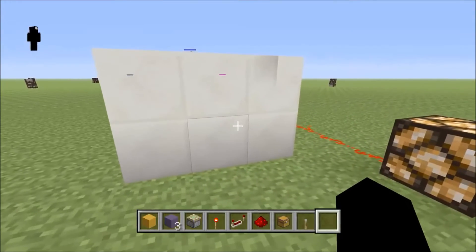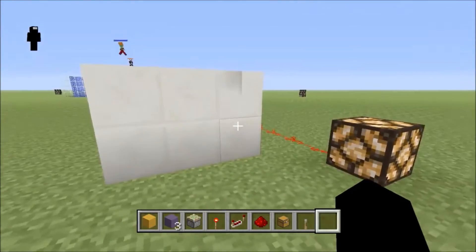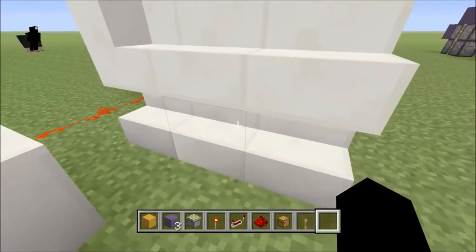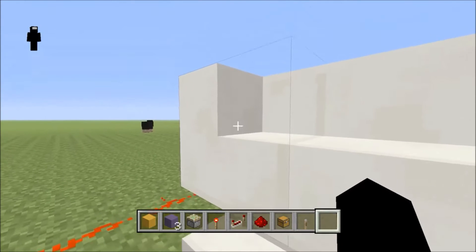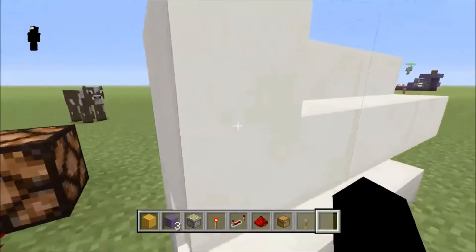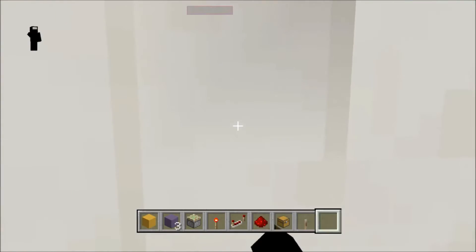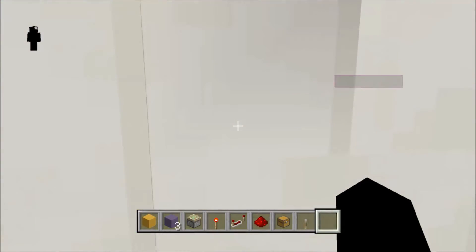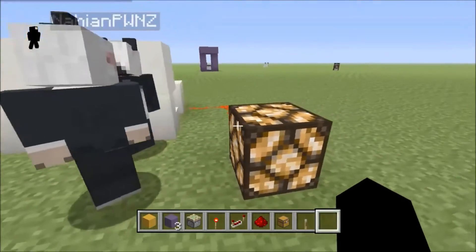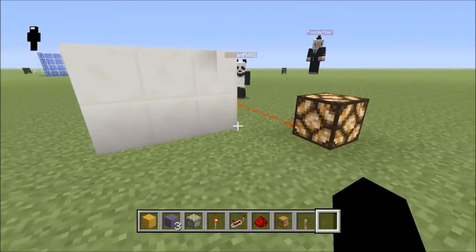For number four, this isn't necessarily a secret door, but it is a secret way to activate things. As you can see right here, we have stairs through the wall, and then we have one that's curved right here, and what that allows you to do is you can hit stuff and activate things through that. So what we have is a lever on this side, and you can activate it if you hit it right — as you can see. And you can use this to activate a jeb door, whatever you want, really.